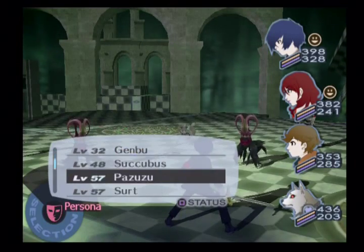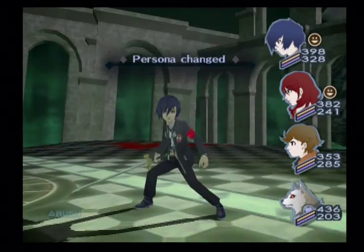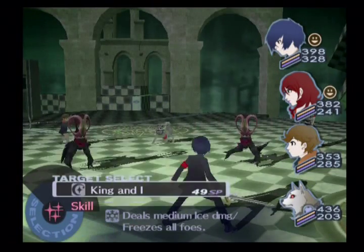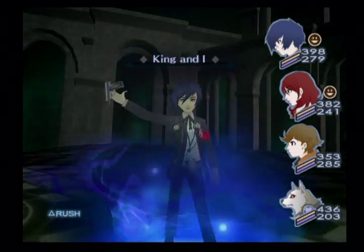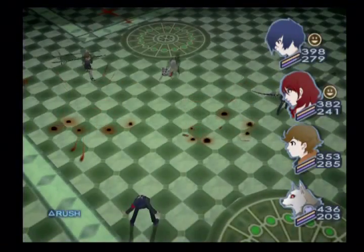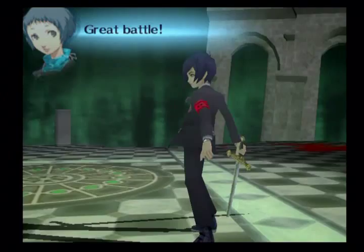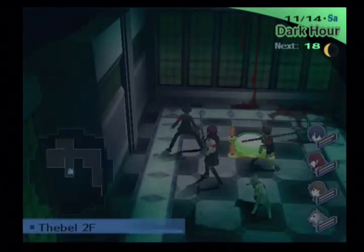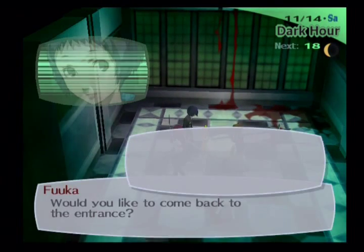Okay, I'm back. Let's go ahead and switch over to Black Frost and use King and I. I don't know what it does. It's ice damage — I guess it's kind of like a level three ice spell. Wow, that's not even like a level four ice spell, or even a level three. That's like a level two ice spell. What the hell? Why would I ever do that? Oh, to guarantee freeze? Okay, yeah, not too useful, really.